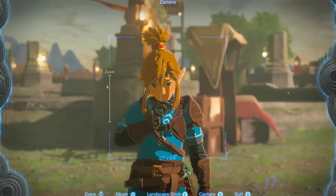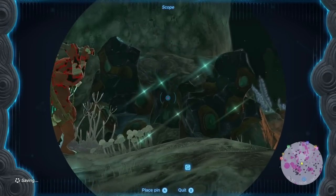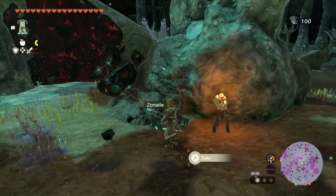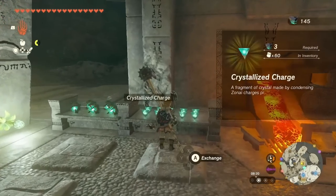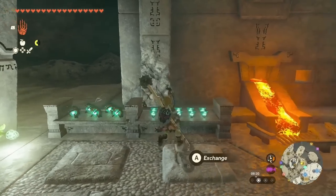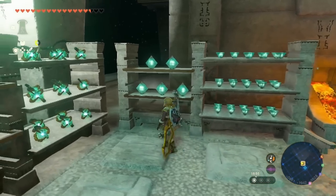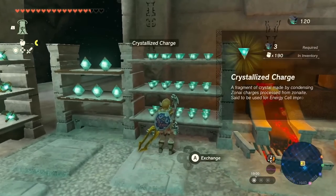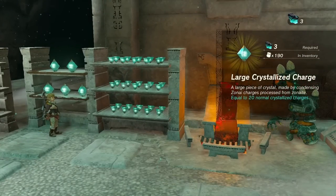Now let's talk about how to expand your battery. It's quite simple — you need to collect Zonite. Zonite is an ore found in the depths of Hyrule, and the depths is one of the biggest innovations in Zelda to date. Once you collect enough Zonite you can exchange it at a forge of your choice for Zonite energy crystals. You can find such a forge for example at the abandoned central mine. At these forges you can trade either 3 Zonite for 1 Zonite energy crystal, or 3 large Zonite for 1 large Zonite energy crystal. Think of Zonite as sort of a currency alongside rupees.